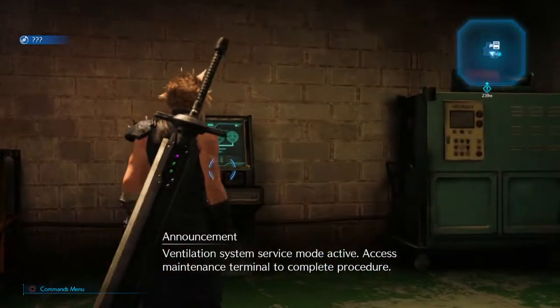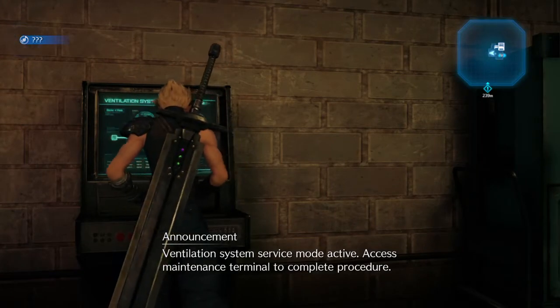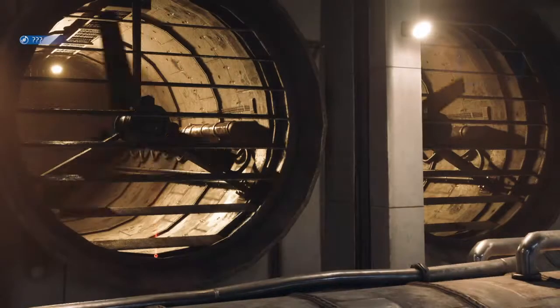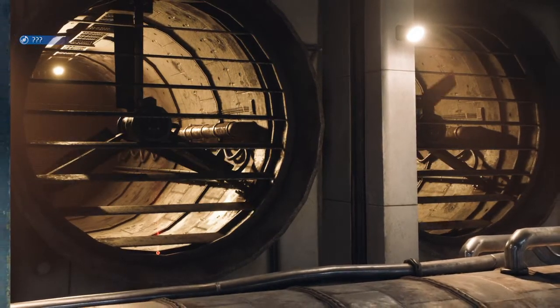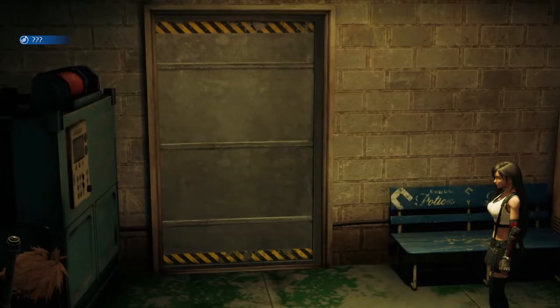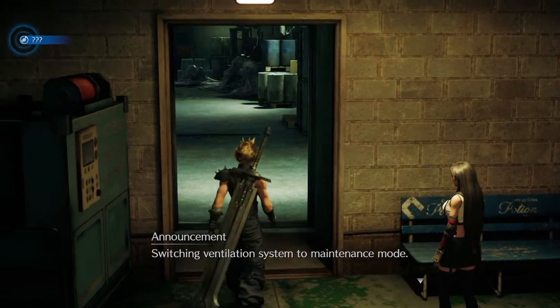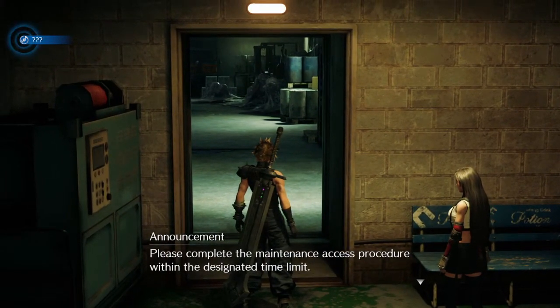Ventilation system service mode active. Access maintenance terminal to complete procedure. Switching ventilation system to maintenance mode. Please complete the maintenance access procedure within the designated time limit.